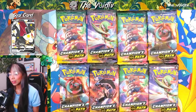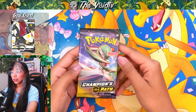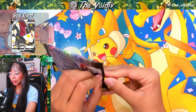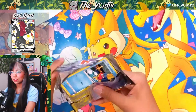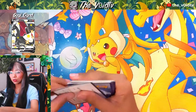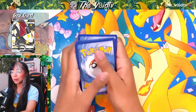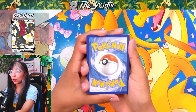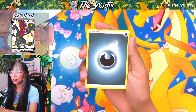Still haven't pulled the Charizard, but hopefully we get it today. Let's go! Starting off with a Gardevoir pack, I actually haven't opened Champion's Path in a really long time, so I'm really happy to look at these again. Starting off our very first pack with a Dark Energy.